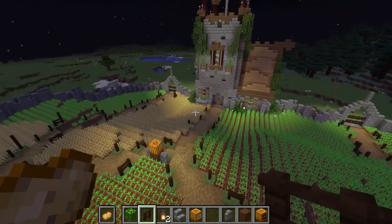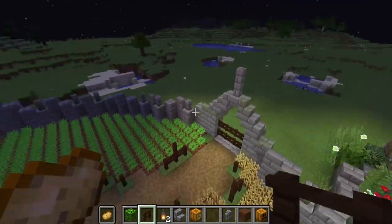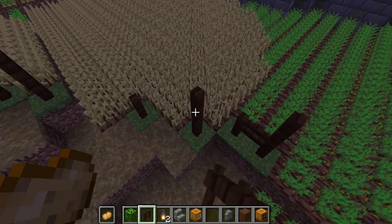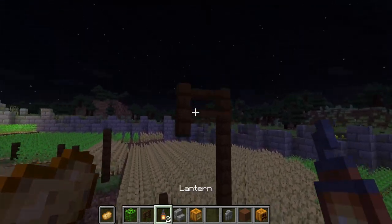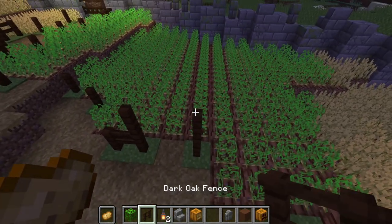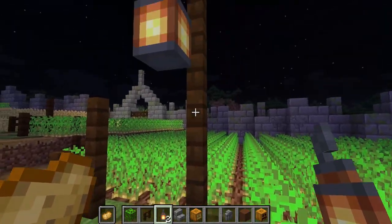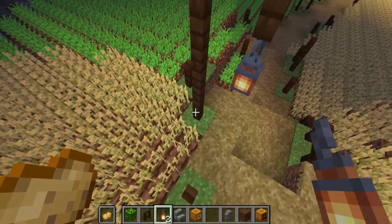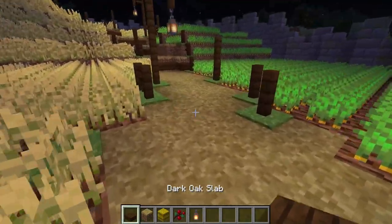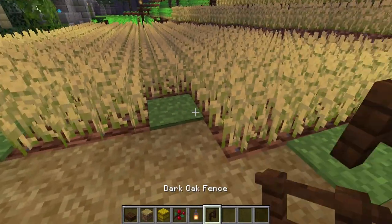A few more things I wanted to try: adding some leaves and lanterns on the sides. Where there's a dark area, we bring it up and hang a lantern. So every four blocks or so it goes up four and then we hang a lantern — stuff like that for accent lighting along the walls.